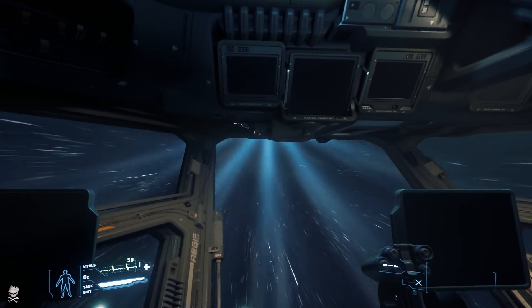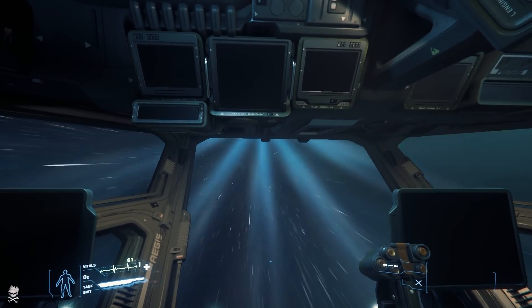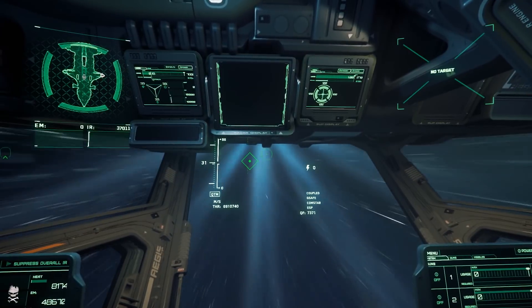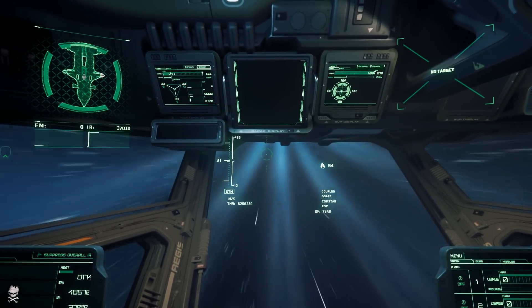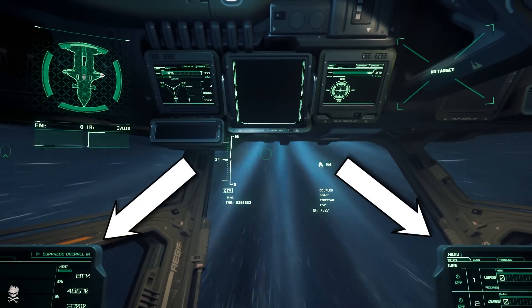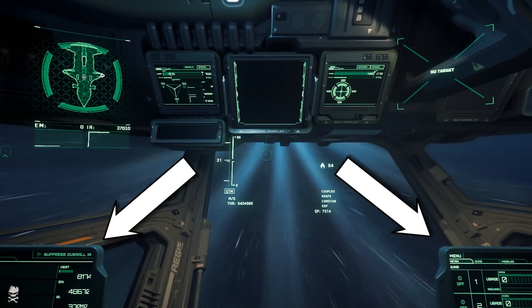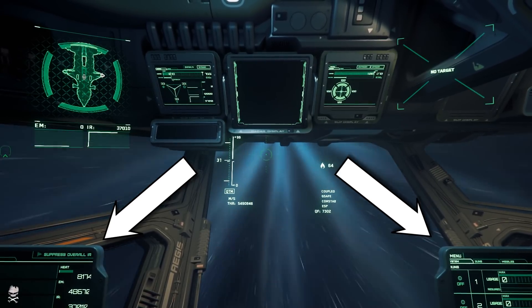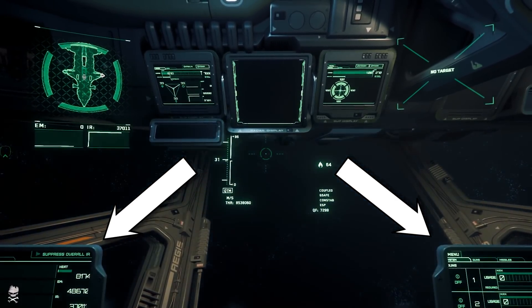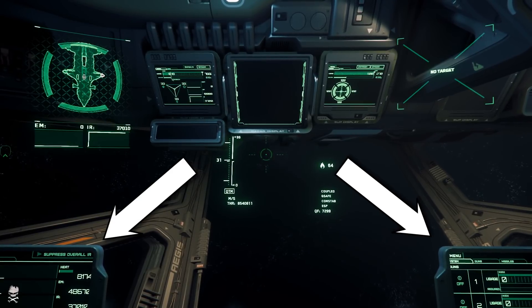First things first — the cockpit view, obviously the elephant in the room. Do I think that it is a big deal? I think it's important, but I don't think this is intentional. Look at these two panels on either side of the pilot — they're useless, they're illegible, totally pointless. You only see the top corner of them. Why are they like that?